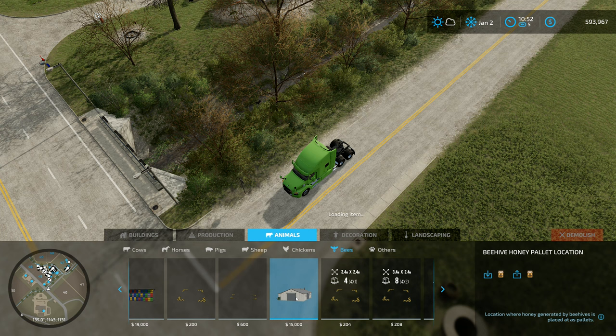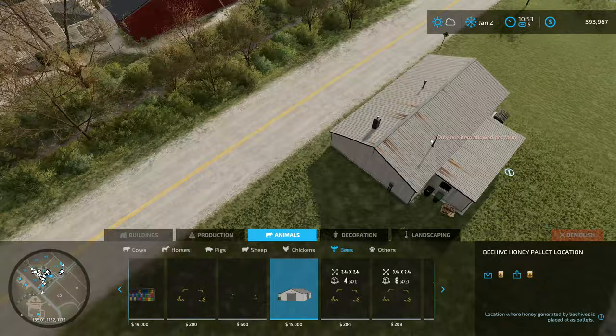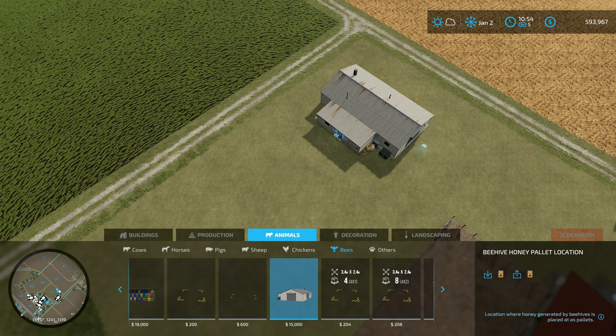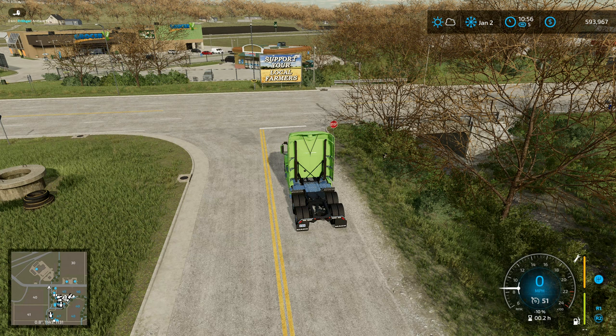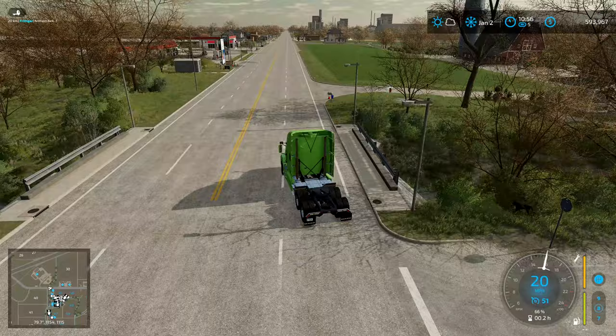Now, we've already seen the new placeable bits here for the bees. But I don't think I showed you the beehive honey pallet location - where honey generated by beehives is placed as pallets. This one also allows you to store honey as well. So we're only allowed one per farm. So what we're going to do is we'll gather everything up with the one that we've got over here, and then I'd like to use this one. This one actually seems pretty good. And our dog really does wander, doesn't he? He's going to be out here on the road in a minute and get himself run over.